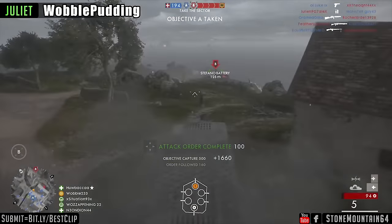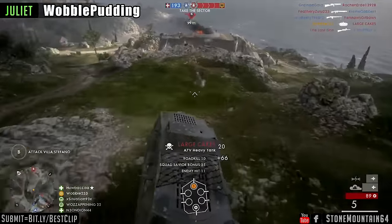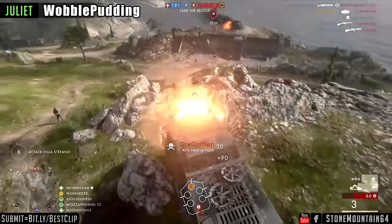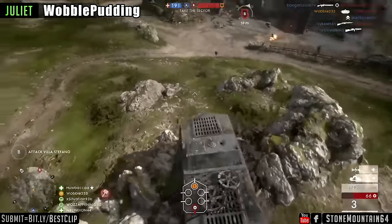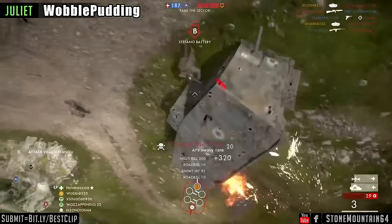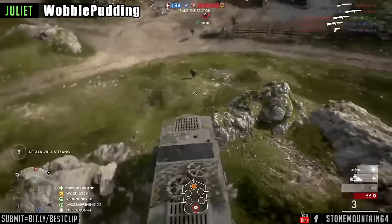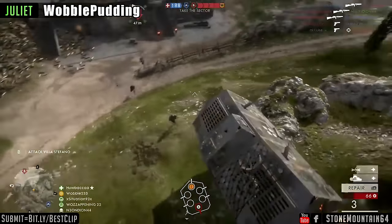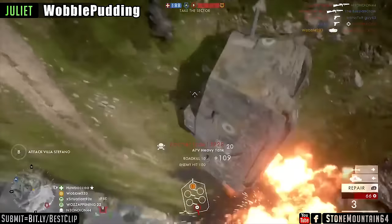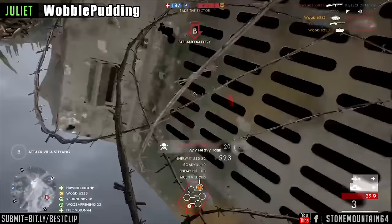Let's get into this episode, starting out with the Juliet clip. If you thought sliding into the DMs was cool, what the hell do you call this? It looks so purposely executed — Wobble turns right, goes into the rock, keeps turning in that direction until the tank flips over, slides down, and gets a triple kill on the tank's side.